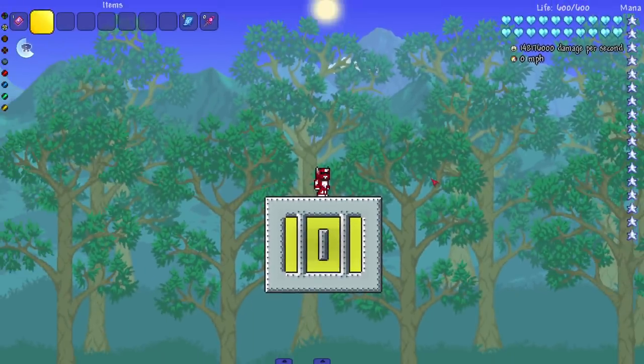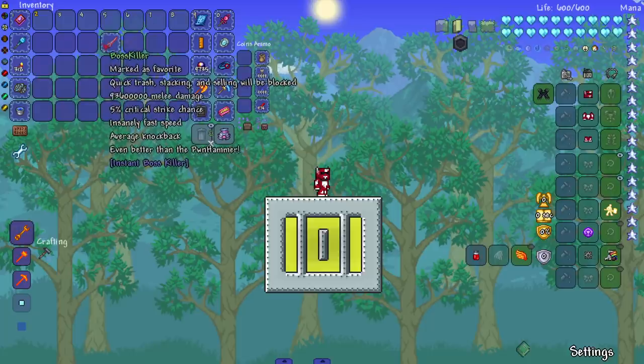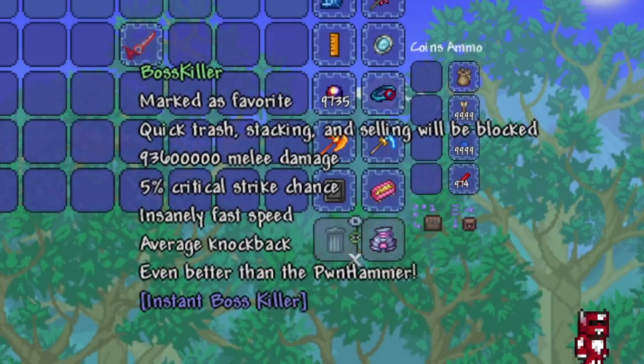Hey, welcome back to another 'Can Terraria Bosses Survive.' We have a weapon that's been sitting in the vault for a minute. I've been going through trying to clear out my Terraria mods, delete ones I'm never going to use, organize stuff, and I came across a weapon in the vault: the Instant Boss Killer, or just Boss Killer. It does a lot of damage — even better than the Pawn Hammer.